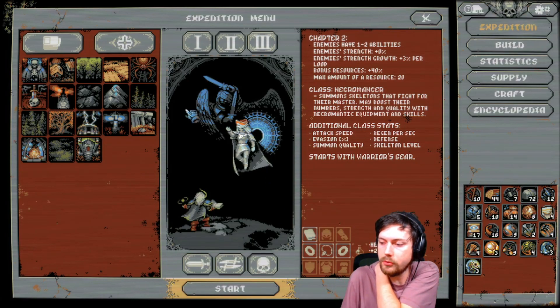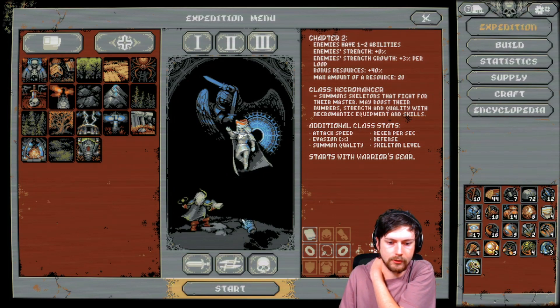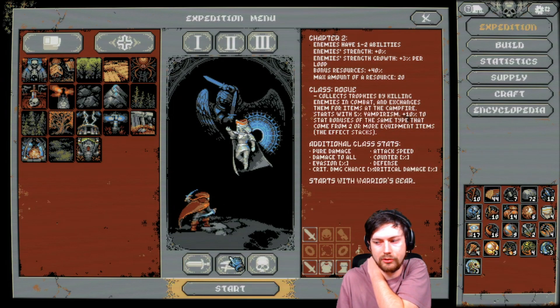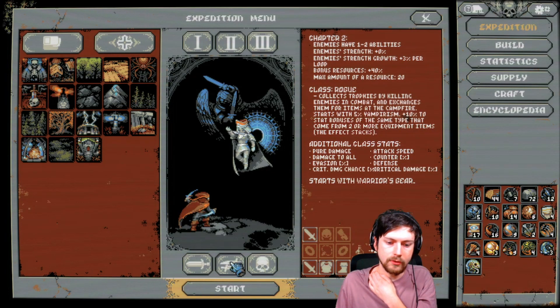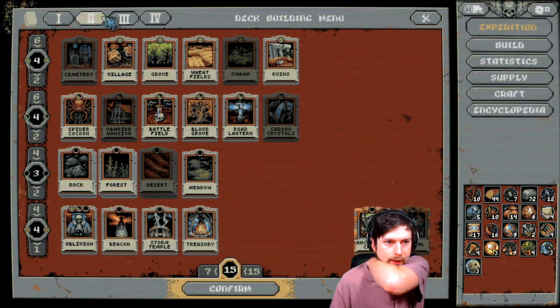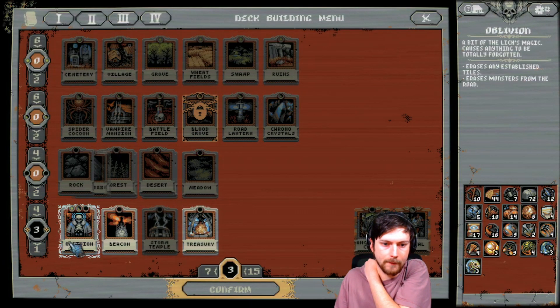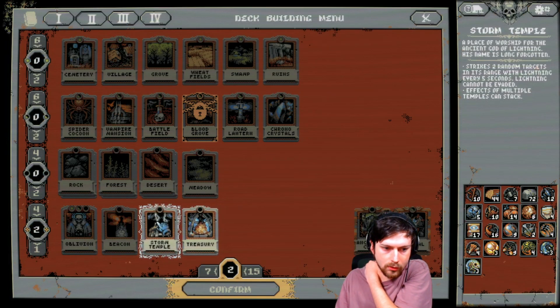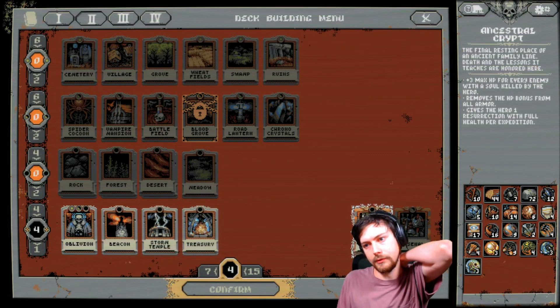I want to do a bunch of spawns all at once and then try to either do the necromancer or try to get damage to everything with one of these two classes. I'm going to start out trying to do the damage-to-all with this one. Since we're doing chapter 2, I'll set this all up — I want treasury, storm temple, oblivion, and beacon. Those are all really nice to have. We'll do the crypt because I really like being able to get revive.